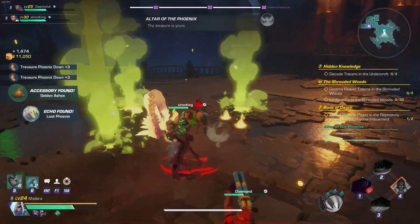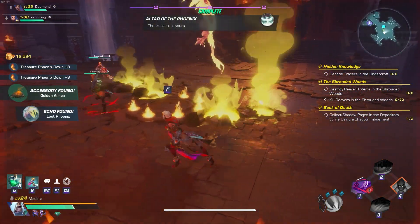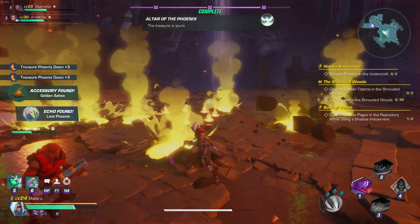Fourth, you will need Treasure Phoenix Down for Knight's Edge Shell, which you get from doing the Phoenix Event in Expedition.